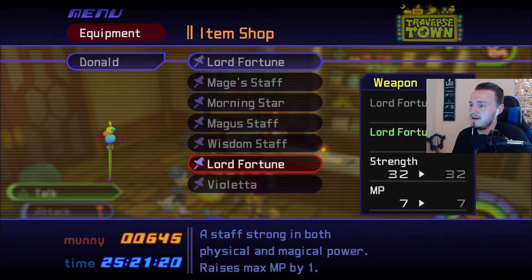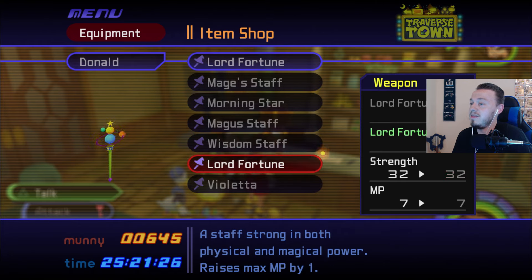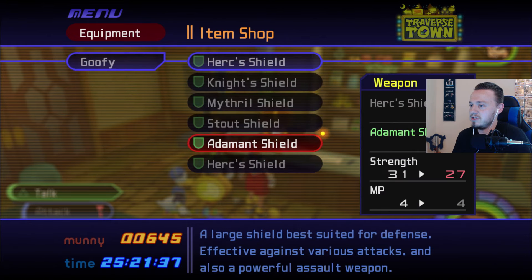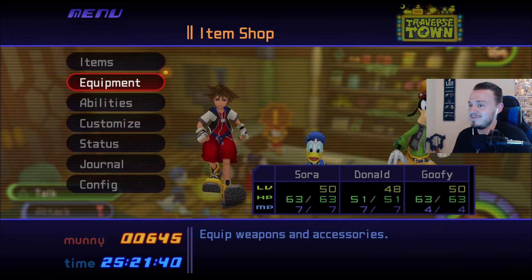Equipment — let's see. So Wisdom Staff — ooh, it's worse. That's a shame. Lord Fortune is pretty good. Violetta's fine. I think I'm going to stick with Lord Fortune. Strength's pretty good and the MP's good. Herc Shield is pretty good — Adamant Shield is worse. So maybe I shouldn't have wasted my money on those items.